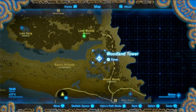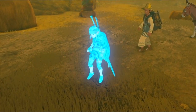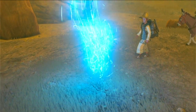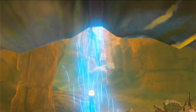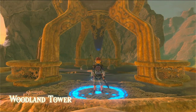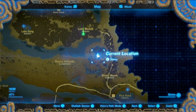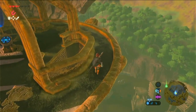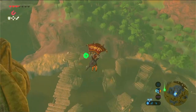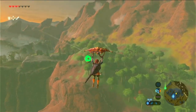Then we're going to go over to the Woodland Tower and jump up there and go on to the path to the Lost Woods. It's over on the side here with all the trees, so you can jump and head north, northeast.